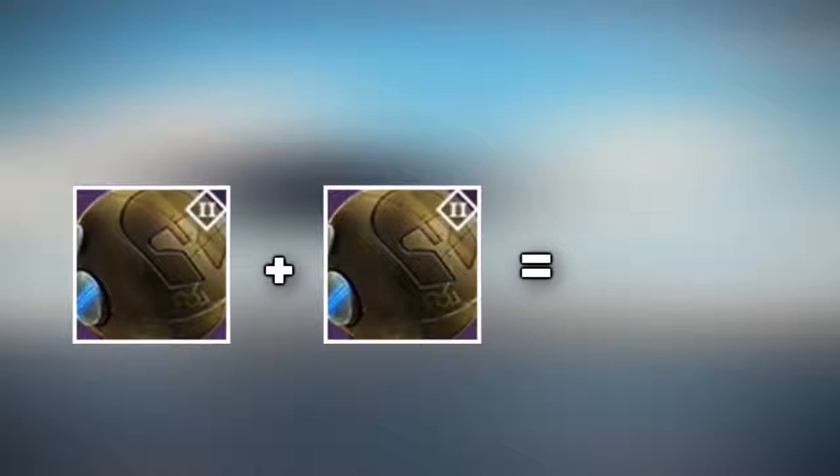If you have both an armor core and a weapon core, you have the ability to purchase a Judgment Chance. The Judgment Chance has a chance to give you something — it doesn't have to be the weekly armor or the weekly weapon. It could be either of those two, or it could be one of the other pieces.